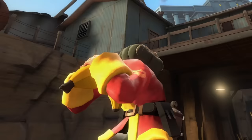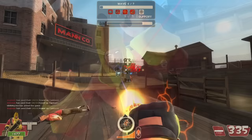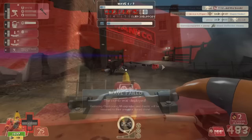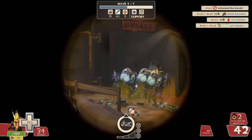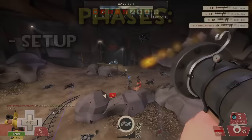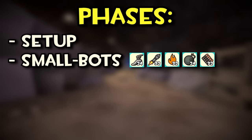Broken Parts Wave 6 — you've gotta be a really big difficulty spike to cause so many groups to disband even when they're inches away from completion. This is arguably the most difficult wave in the game, which funnily enough comes right after one of the easiest waves in the game. There's a lot to unpack here, so I think it's best we break this wave down into five stages: setup, the smallbots, the two tanks, giants and super scouts, and finally the ten rapid-fire soldiers plus tank combo.